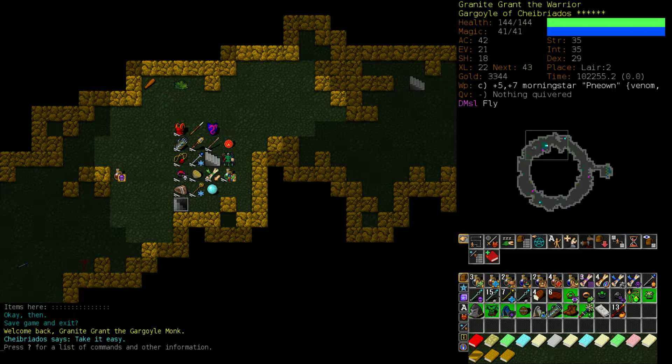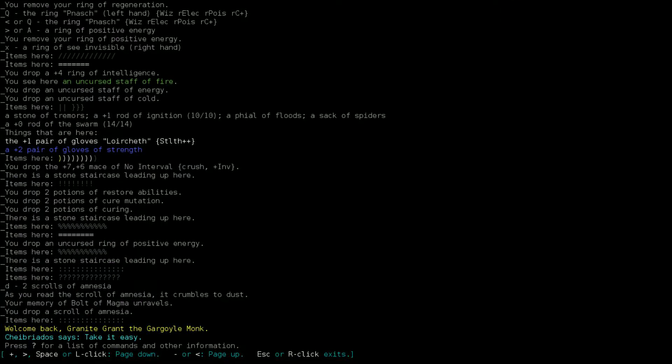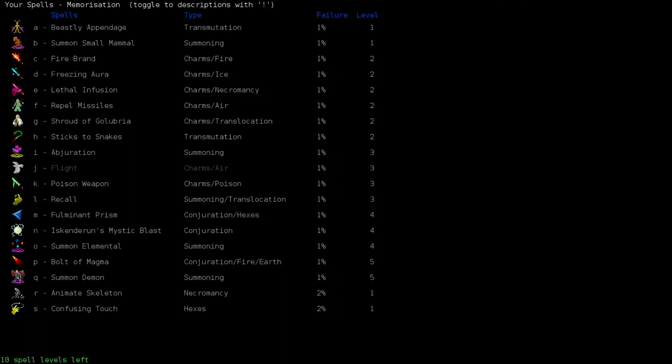What are we working with here? Didn't we have Bolt of Magma? I forgot Bolt of Magma. That's right, I was annoyed with it because it wasn't doing damage to things and so I forgot it. So we have, looks like, 10 spell levels to play around with here.